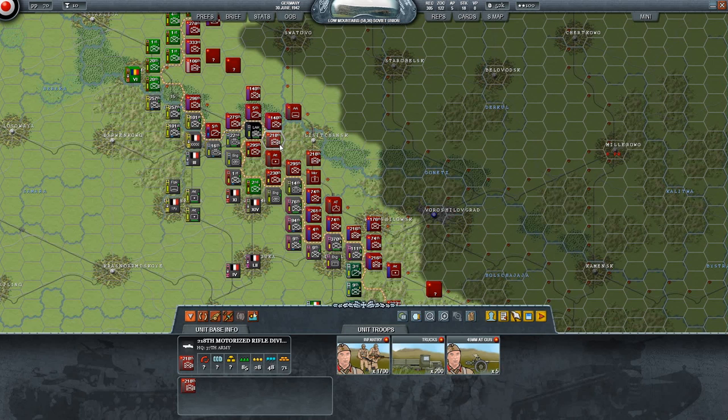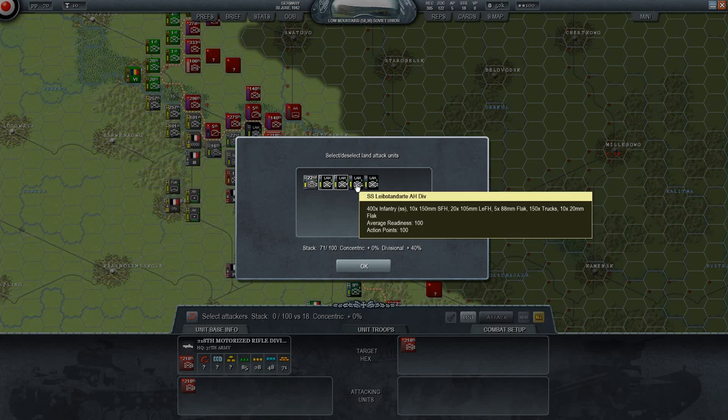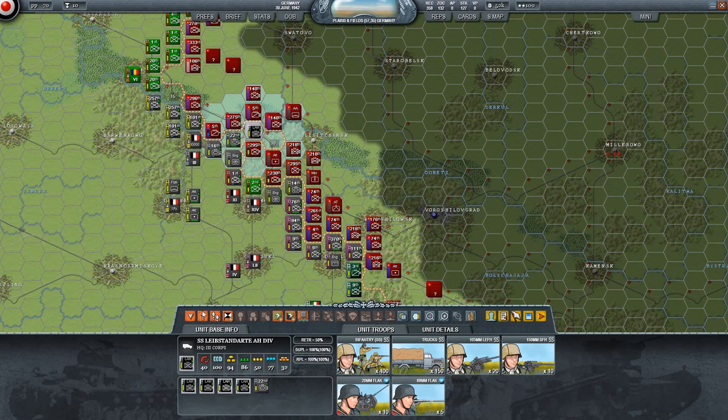I probably have to cut those off. I'm gonna try and cut these guys off - they only have five AT guns, what are they gonna do? It might be a trick by the AI but I'm going to go for it. The Leibstandarte SS Adolf Hitler - 71 versus 18, and we'll throw in some reserves as well. Attack - they're retreating, weakened as they would be.